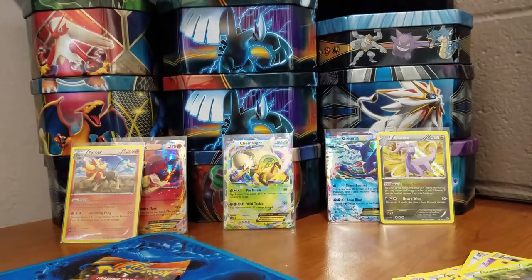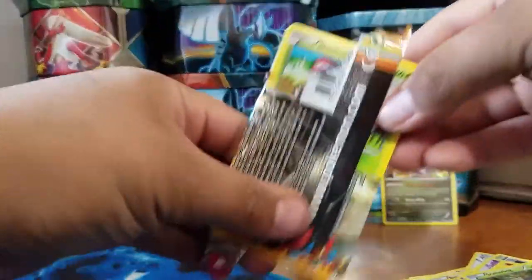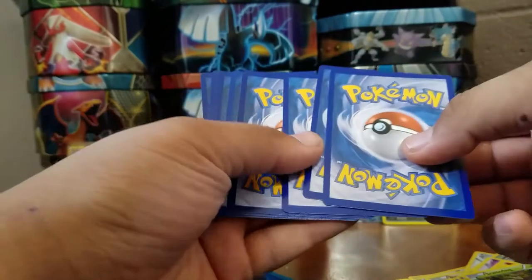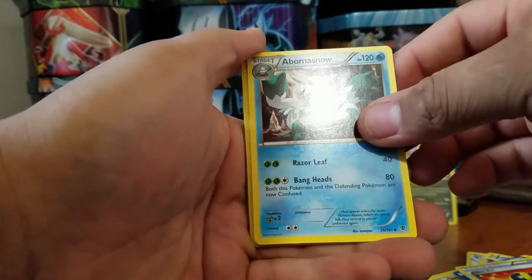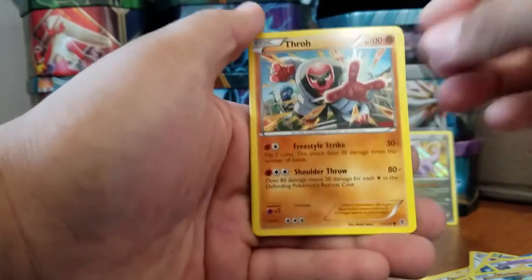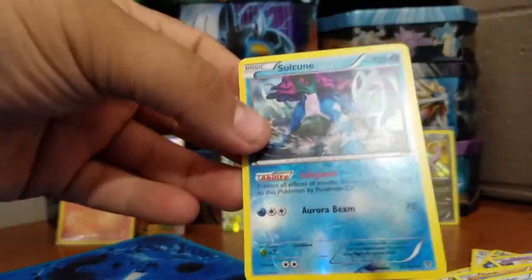Am I really not going to get an Ultra Rare? This is really making me sad. I feel like crying. Last pack — Plasma Blast. Not even a Laylee or an Ultra Ball Secret. Cards: Abomasnow, Shelmet, Golette, Throh, Kangaskhan, Suicune Reverse Holo Rare. Are you serious?!